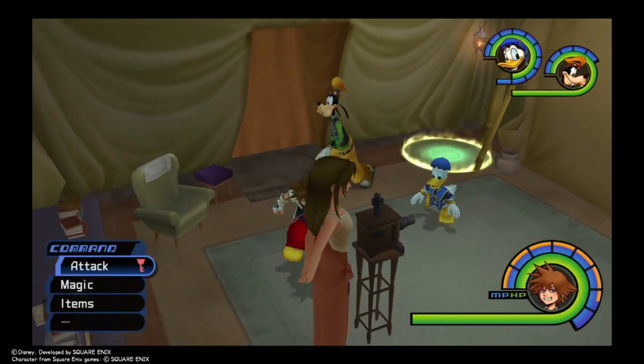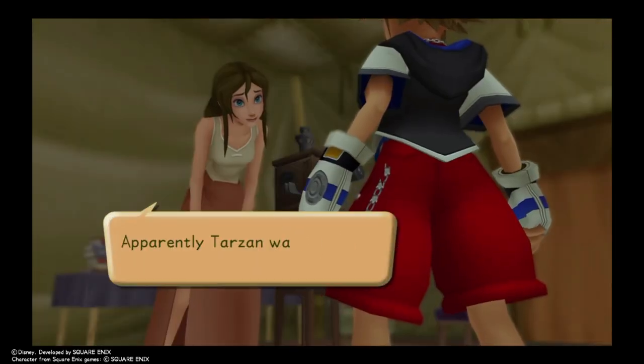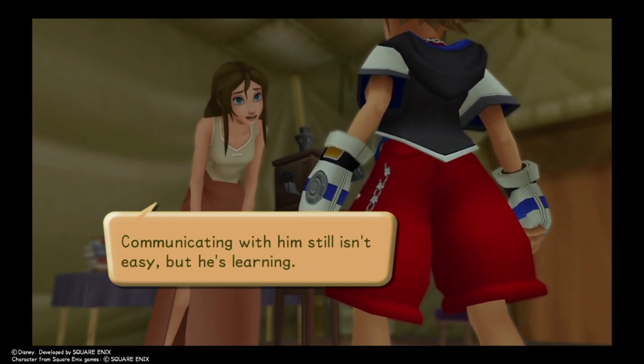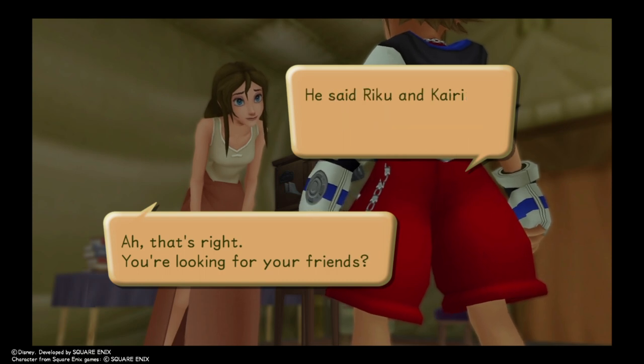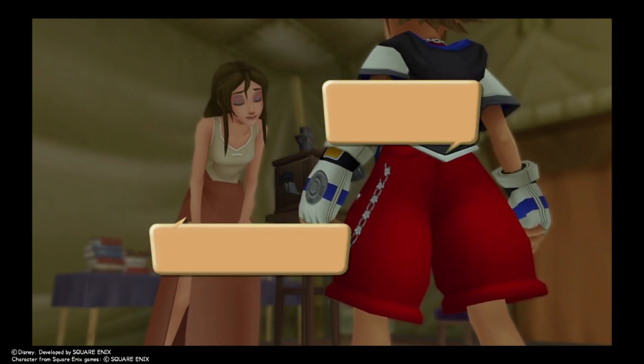Hello everybody, I'm the ChairboxGamer, and we're back with Kingdom Hearts. This is the level 100 run, or as I like to call it, God Run. Now, we skipped Wonderland — well, a part of Wonderland. We just went there to grab the ice magic, and we made a beeline for Deep Jungle.